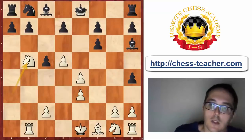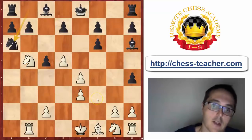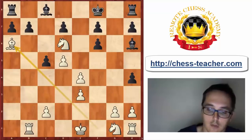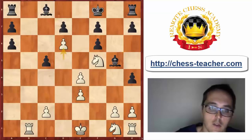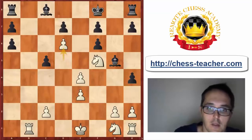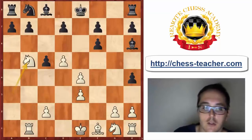Black can defend c7 in two ways. Let's first look at Na6 because it leads to a rather funny position. After Na6, we give a check on d6, Kf8, and now we take on a6. After bxa6, there's Na5, Bg5, and after d6 — I wish Black good luck finding a constructive move. It's a terrible position in which Black's bishops have zero moves, and I don't see how Black will untangle. So Na6 is probably already losing.